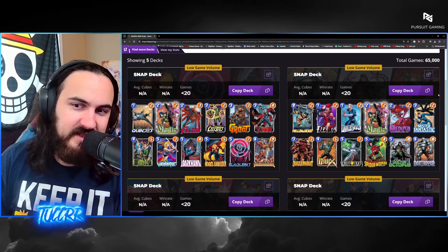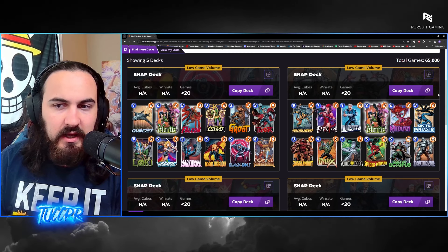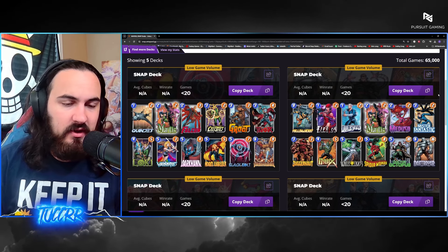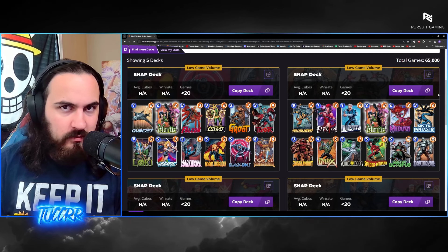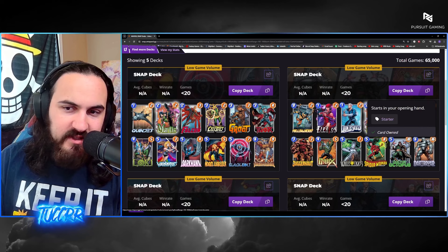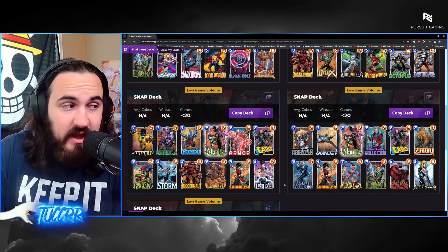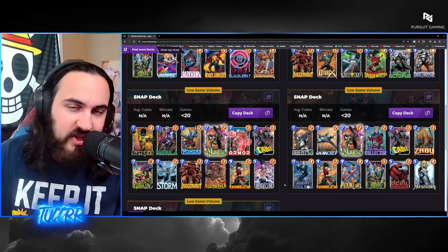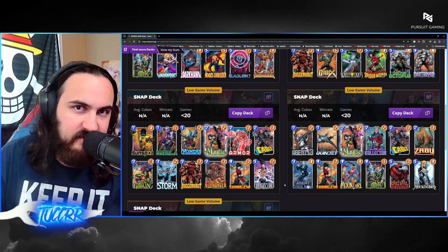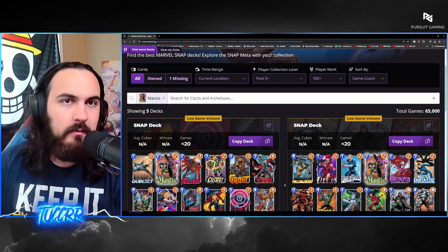Like I was talking about earlier with Mantis — she really doesn't have a lot of play rate post-Infinite, so a lot of these instances you're seeing are from earlier pool 1 and pool 2 games. You could play Mantis on curve if you wanted to be a little cheeky, but I still think at the end of the day you're probably still not going to play this card. It was a good change though — the 1-2 just feels much better than a 2-2 for what her ability is.